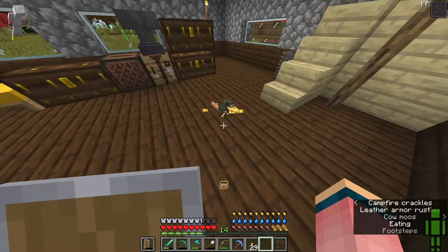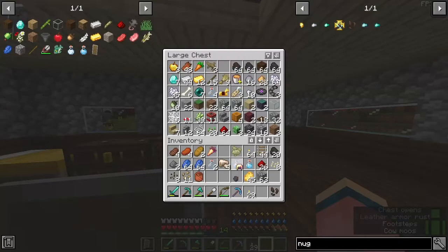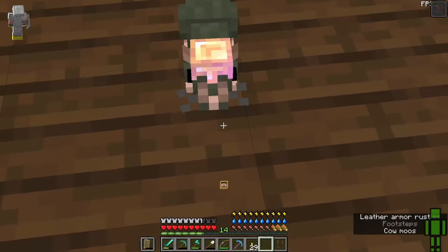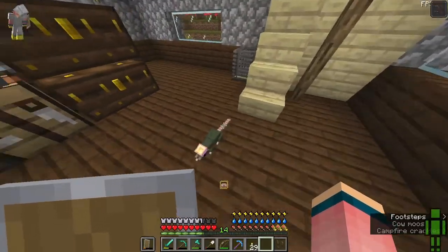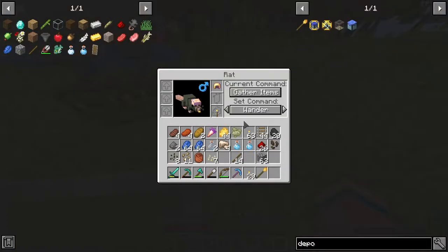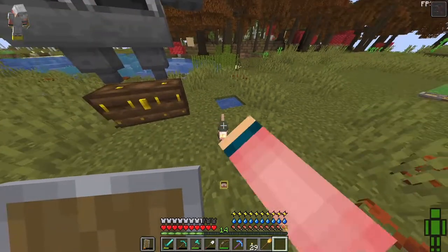There you go, you like that? I can give him a helmet — I have this golden helmet, you can have it. That's funny! You see all these items? I can put these on my rat and they'll be insane upgrades for the rat. Right now he's picking up items but he's not depositing them into the chest.